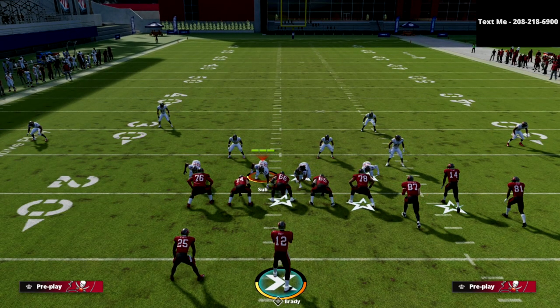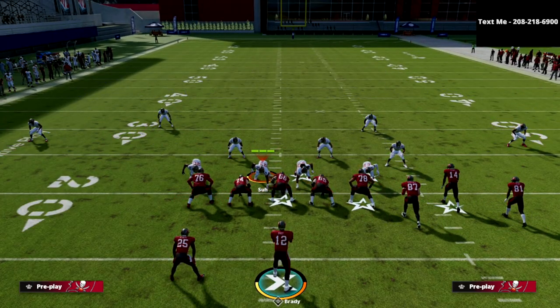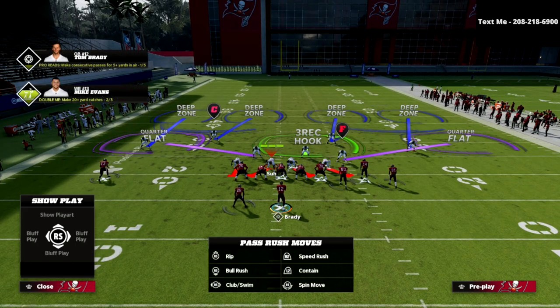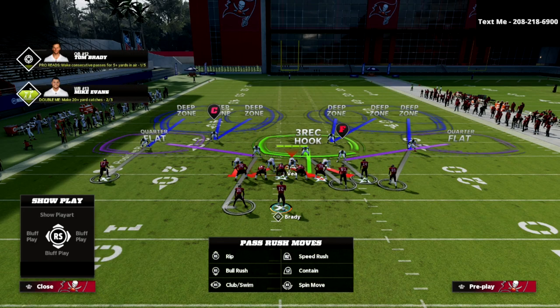What I like to do is put the middle linebacker on a quarterback spy. If you don't want to do that, you can man him up on the running back. The reason I like the QB spy is because of the rollout possibility — especially against better quarterbacks who will roll out when they see the double team on the end. This adjustment protects against that, especially if you have a fast player there.